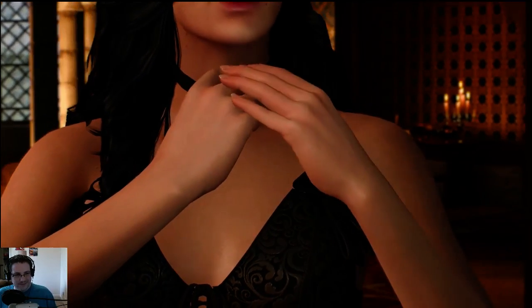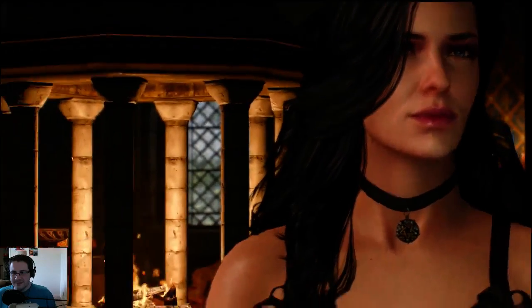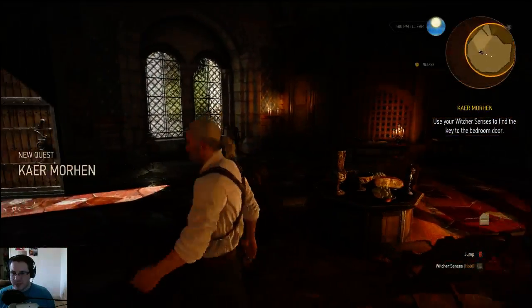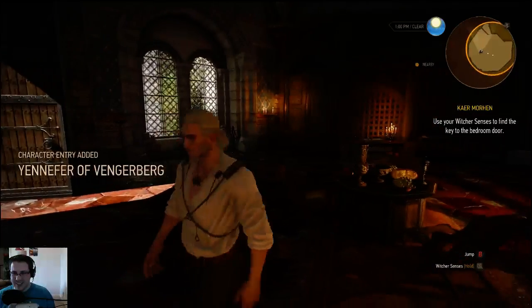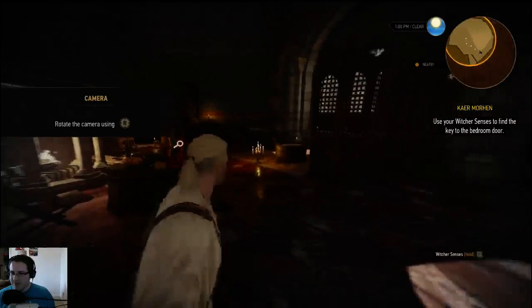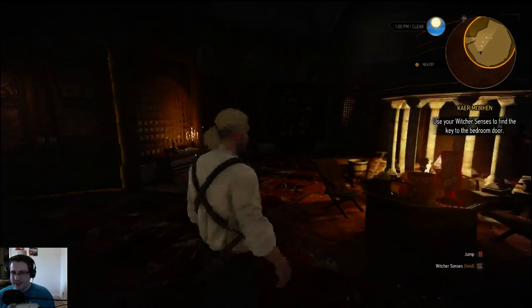This person seems familiar. Okay, we've got control now — welcome to The Witcher 3. It wants me to use my Witcher senses to find the key to the bedroom door. Apparently I've been locked in here. The mini map — I think I understand its function.